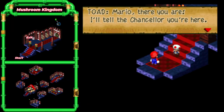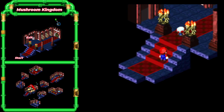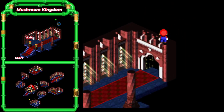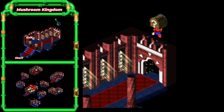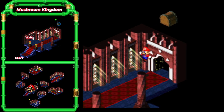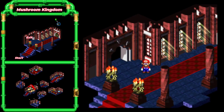Mario, there you are — I'll tell the chancellor you're here. I'll wait for you down the hallway. Now we gotta jump on his head. I highly recommend running in front of him first, and then trying to jump on his head. There we go — got up here. Got a green frog coin.